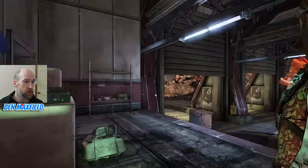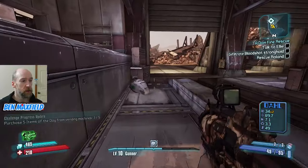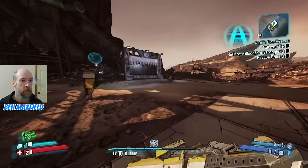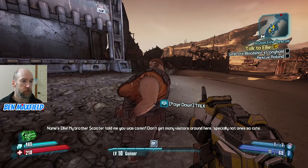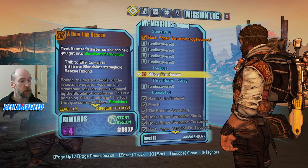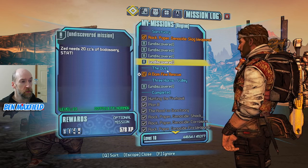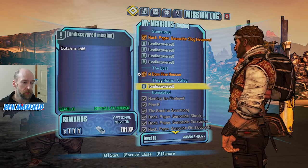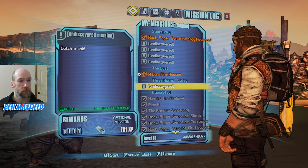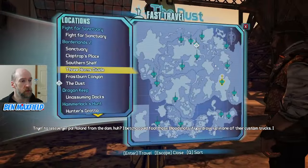As far as items go, that looks fine, so let's sell off that stuff. We're using the shotgun and the Lasko — that will be fine. We have to talk to Ellie for the next part of the mission. We're currently level 10 and the mission is level 12, so we're a little bit behind. Maybe we should go and do some optional missions and level up to level 12. We have an optional one in Three Horns Valley and a bunch in Sanctuary, so let's leave this mission and go do some optional ones.